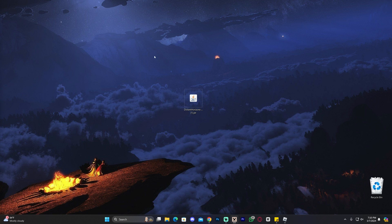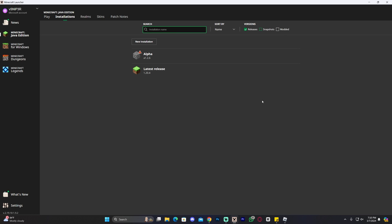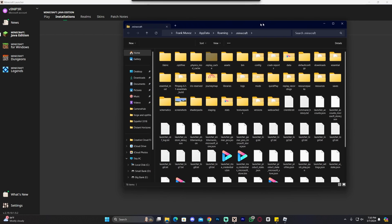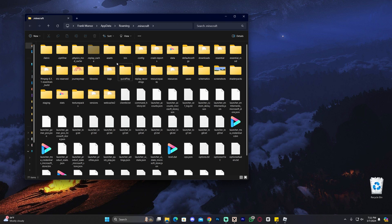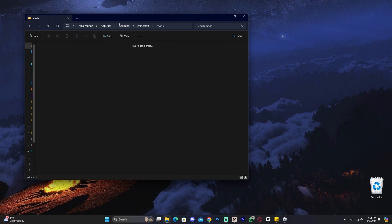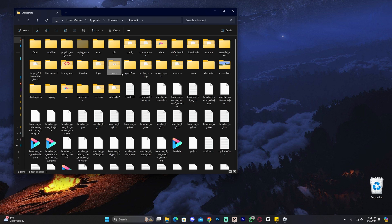Now all we have left is the Distant Horizons mod. Launch your Minecraft launcher and wait for it to load. If Forge installed properly, you will see Forge selected automatically. Head over to Installations and make sure 'Modded' is selected — if it's not, you won't see Forge. Once you see Forge, click on the little folder icon next to the play button when you hover over Forge. This opens a folder with a lot of files. Look for a folder called 'mods.' If you don't have a mods folder, right-click, click New, then Folder, type 'mods,' and create it yourself. Then drag and drop the Distant Horizons mod into that mods folder.